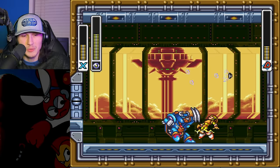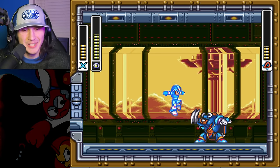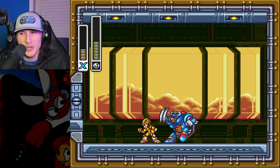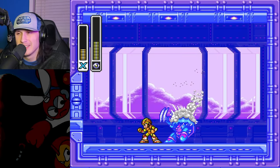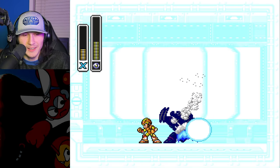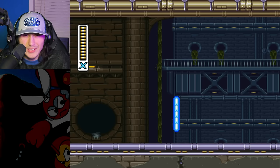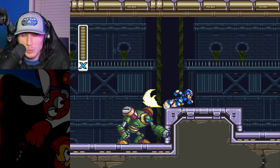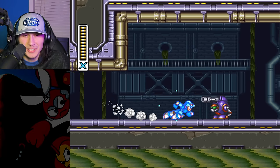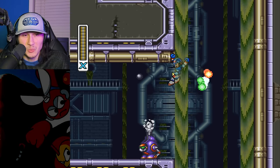And now we have Toxic Seahorse in the sewers — maybe we'll run into the Teenage Mutant Ninja Turtles here because we're in the sewers. This was always casually one of my favorite stages to get all the items on because the secrets here are very cool. They're not the craziest secrets in the game, but they are cool nonetheless.